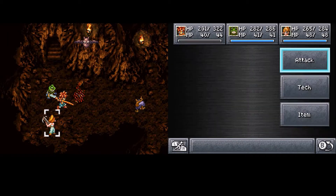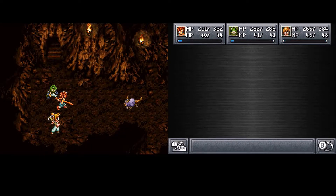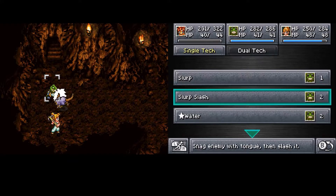I didn't get any — that's such a waste. I was trying to line up the double. I need to equip Frog with his new stuff. She did no damage, and he also did no damage.